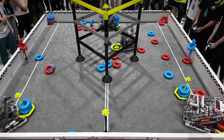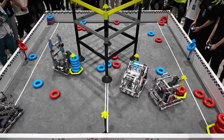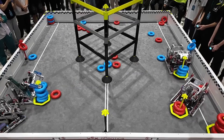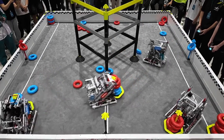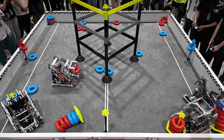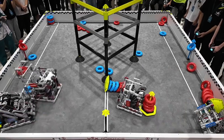Blue quickly takes advantage of that and steals the close red corner. Blue's going to do a quick swap — Blue is incredibly strong as well. They do a swap here, and the Lady Brown is now going to be playing, trying to de-score that corner goal, and they get it. They get in the corner too. Now all they have to do is sit in that corner and they have the match on lock.